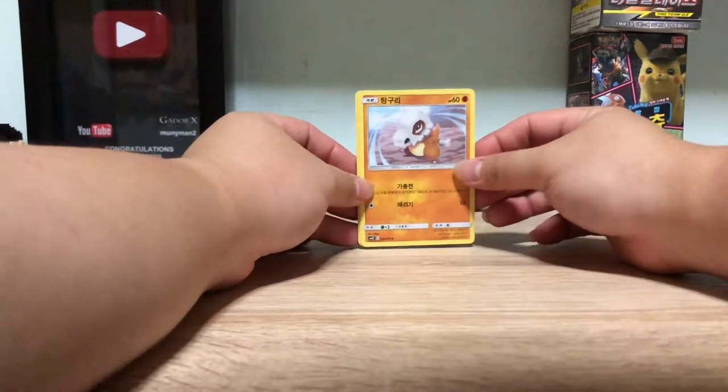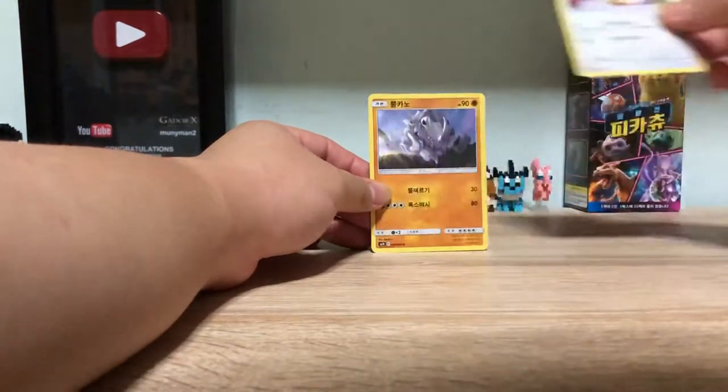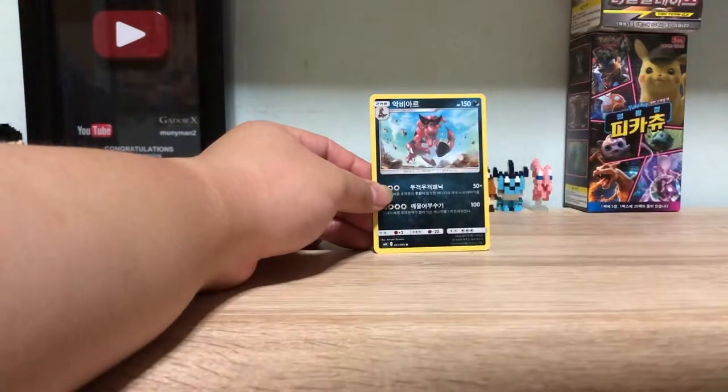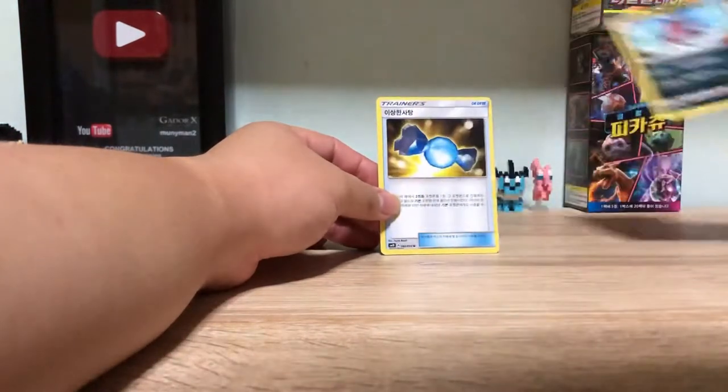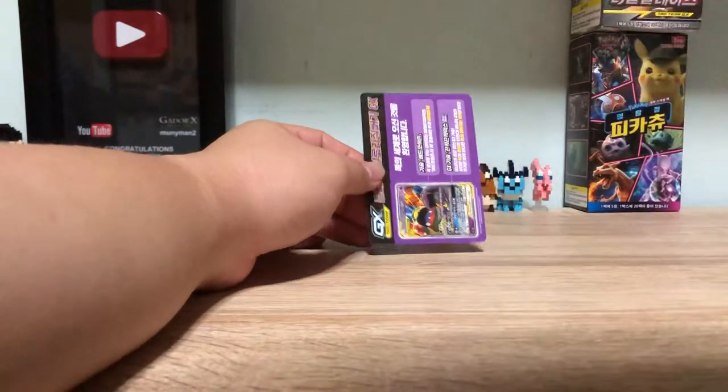Okay, we have Cubone, Marowak, Raidon, Cooked Out, Red Candy, and yeah.